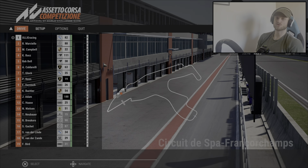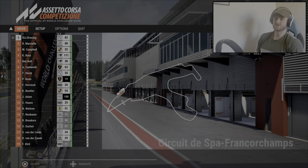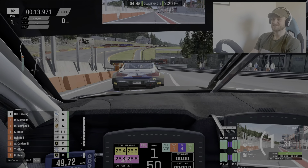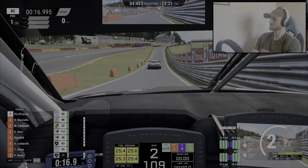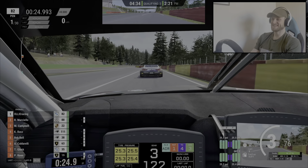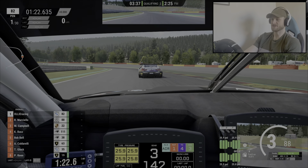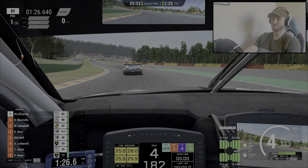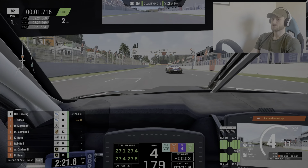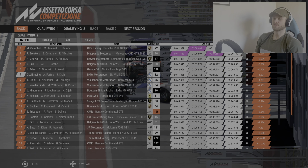Okay, so the next session is qualifying two. What I'm going to do now is try to set a kind of mid-pack lap time, so that we end up starting in the middle of the pack for race two. There's an unsafe release there. Did you see that? He's got all kinds of sideways going on there. Maybe we should just follow him around and that will give us an average lap time. So we've done a 1:21.6. That's Timo up ahead — Formula 1 driver. We've finished qualifying two in P6.